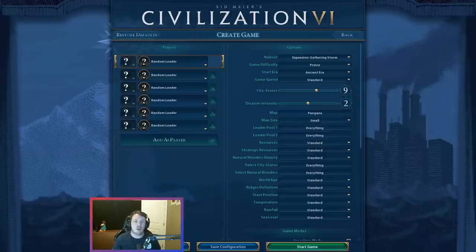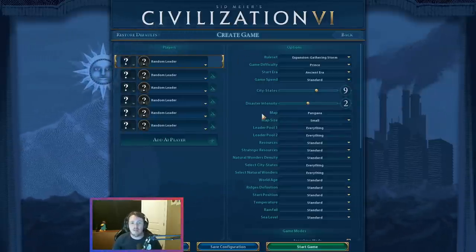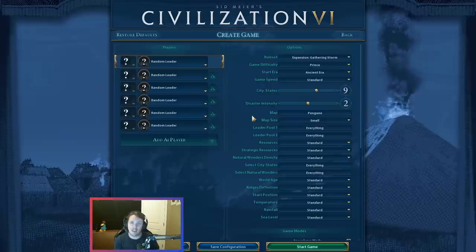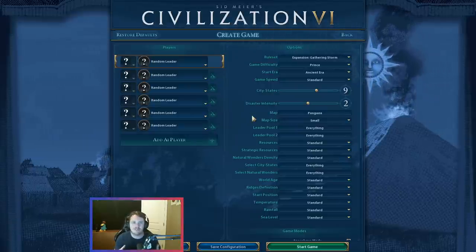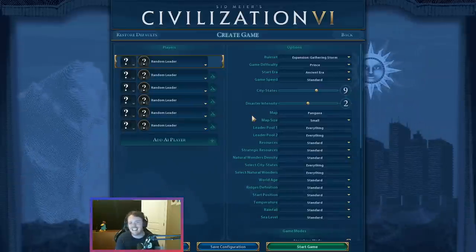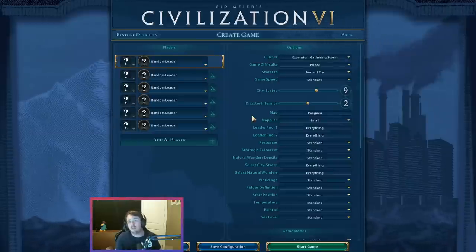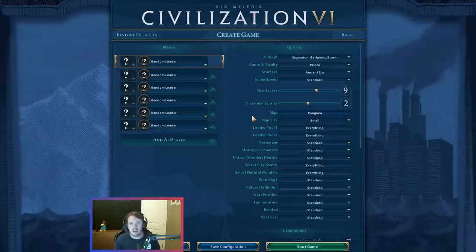We are going to approach this by loading in as a random leader on a Pangaea map. That'll give us the most variability to talk about some leaders that may have different start biases that you are looking to take advantage of, which may be bad for other civs. Pangaea gives a good mix of just stuff — coast, inland, rivers, mountains, hills. We'll talk about all that as we go through.